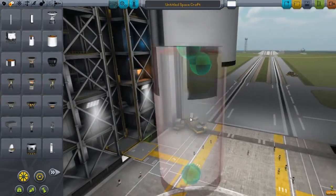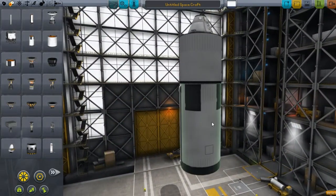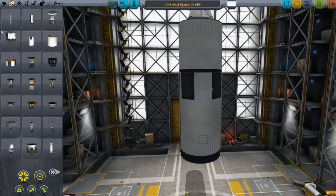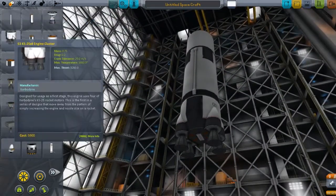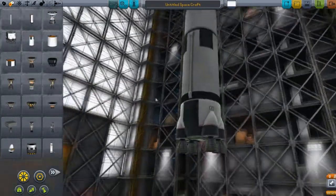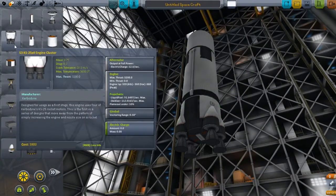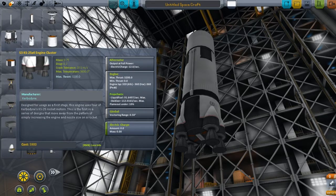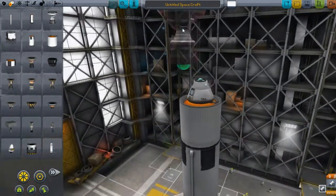And then we got a little bit of a bigger tank. These modules have a very striking resemblance to kind of the Apollo-style rockets and stuff. We do have an engine cluster now, which is four engines. And I don't even know what the ISP is on this, and then the thrust. It seems like these parts are a little overpowered in my opinion, but I don't know.